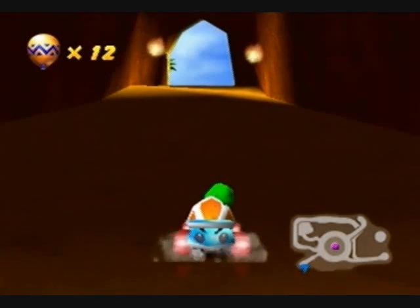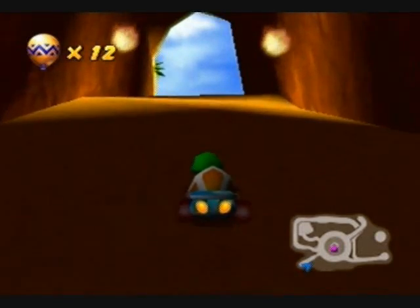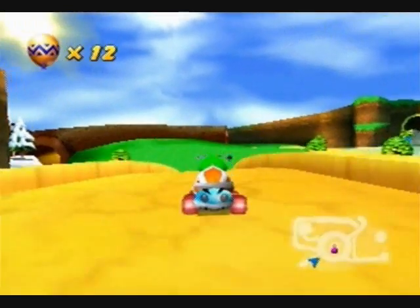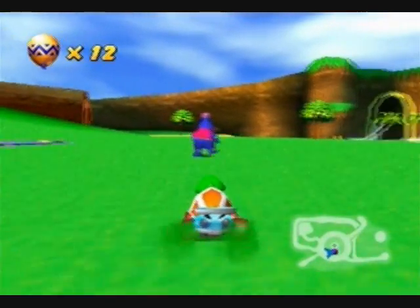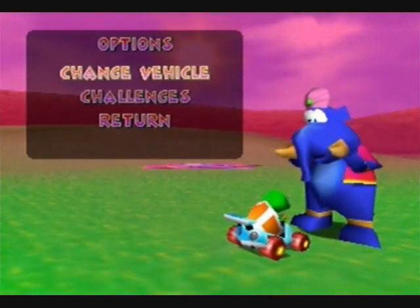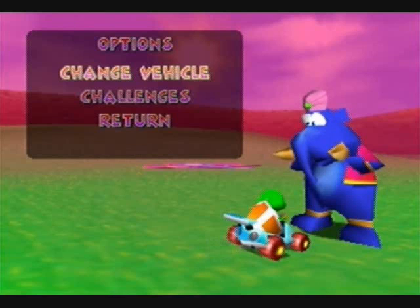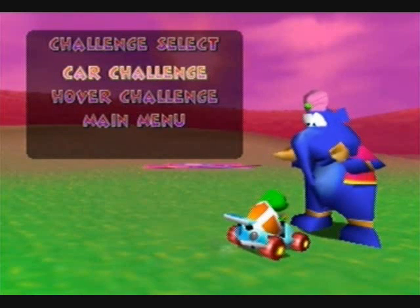Normally if you had left the area, Taj the Elephant would come up and say there are some challenge races he wants us to do. But since I always save the game and turn off the game, I collected enough balloons for this to happen automatically, so you guys won't be able to see it. So far we just have the car and the hover challenge, so let's do those.